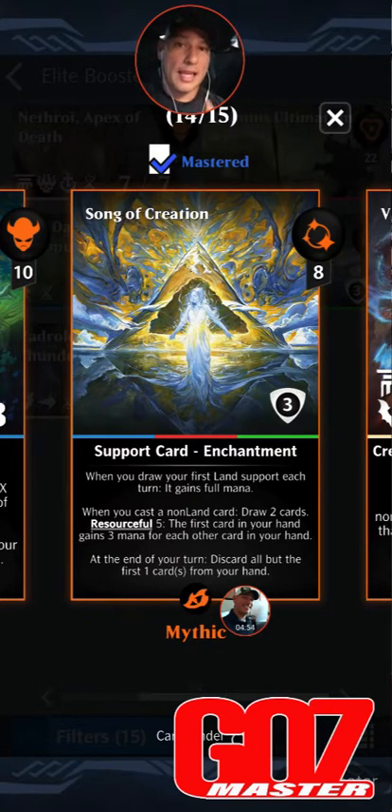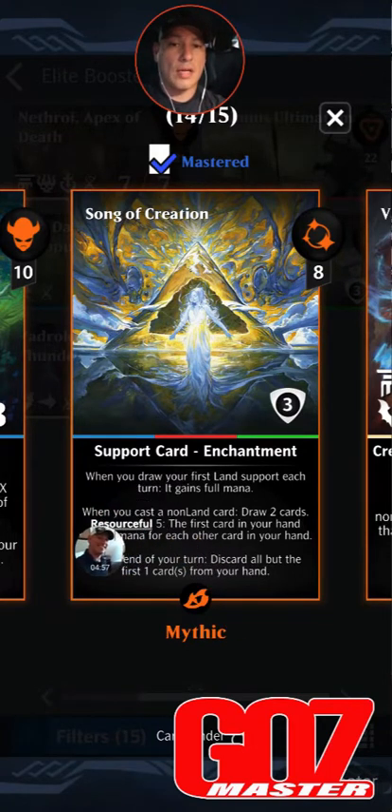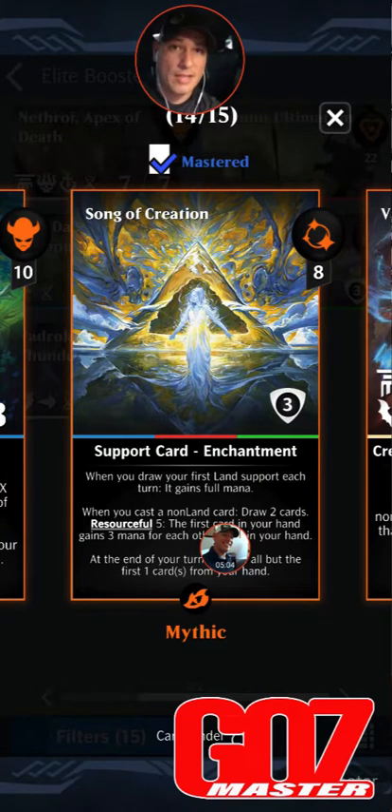The second thing that makes Song of Creation weaker right now in this meta is all of the land cards. You'll notice that when you cast a non-land card you draw two cards, but with all these land cards from Zendikar Rising, you wind up having some cards that are going to be casting that aren't going to trigger this ability. That's fooled me several times — I'm thinking I'm gonna start my combo but it doesn't go because I cast a land card to start the trigger. You have to be mindful of it. That said, creatures that have land forming will trigger this fine. Still probably the best card in meta right now.